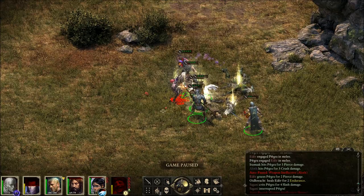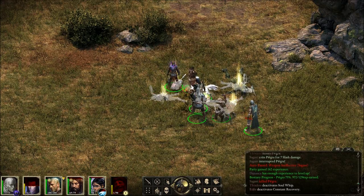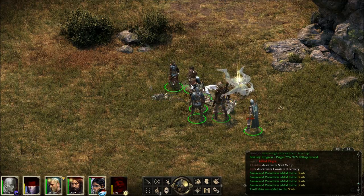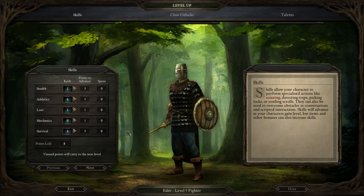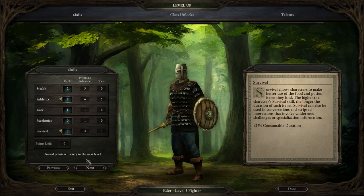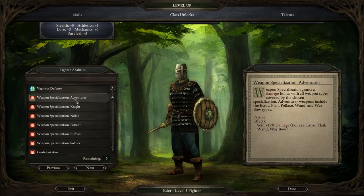Hello. Hello. We're not very happy with you. Cool, Durance. Look at all these logs. Alright, leveling up Eater. Athletics. Survival. Fighter abilities — Vigorous Defense. Fighter abilities — Damage Bonus.